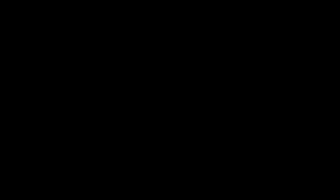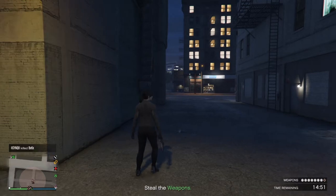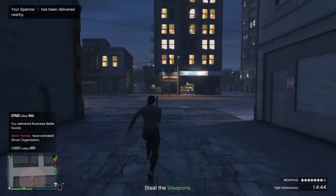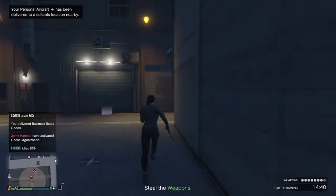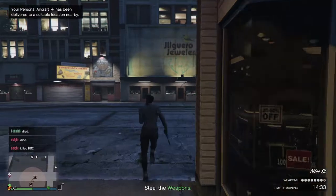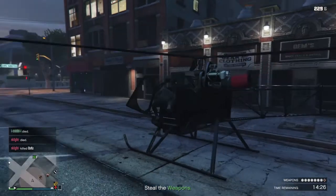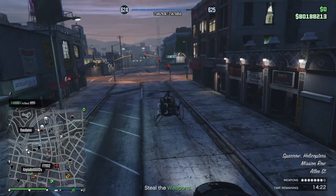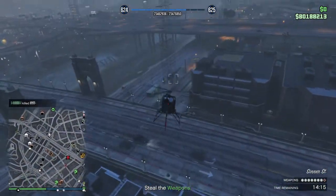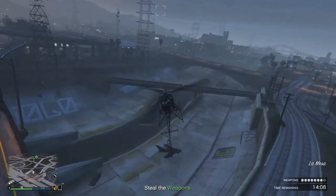I'm gonna show you guys the jet I'm gonna spawn in - it's fast and easy to land, very easy to use. I'll spawn a sparrow too, which spawned on the other street of course. I think if you want the sparrow to spawn on that street, turn your camera around and then call it in. It always spawns in what I call the riverbed area, and I don't know why they park it like that because then you have to turn it and take off - it's quite stupid.